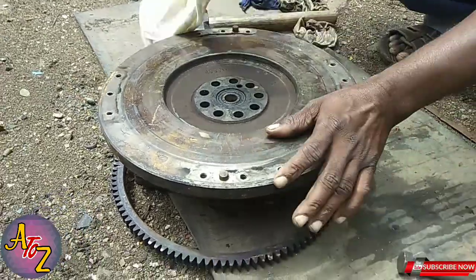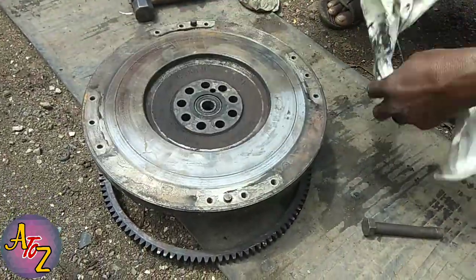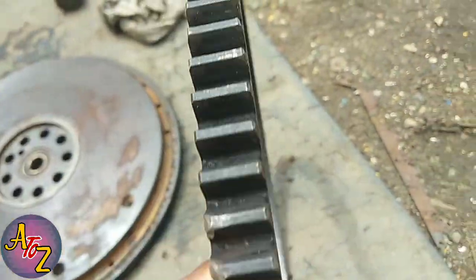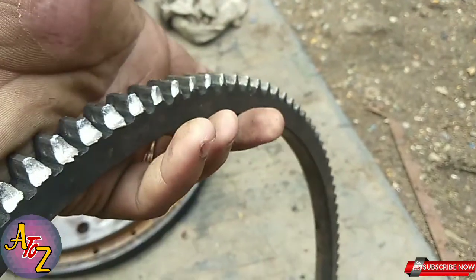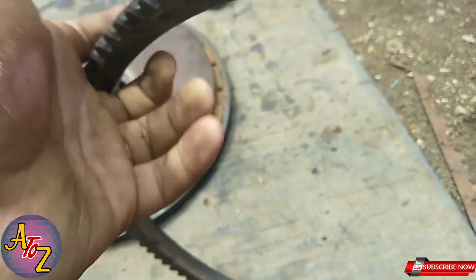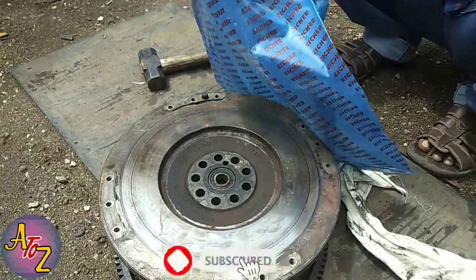How can you play each road flywheel? How can you play the flywheel starter? You can see the flywheel. Next is the flywheel — you can be distracted by the flywheel. So how do I start with the flywheel?